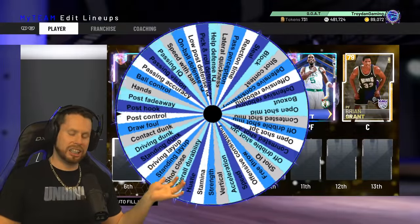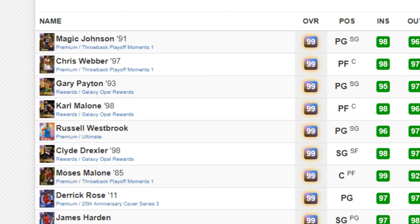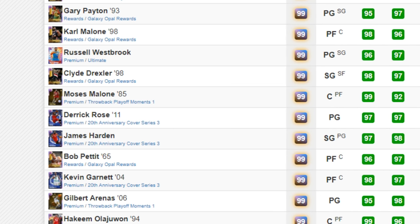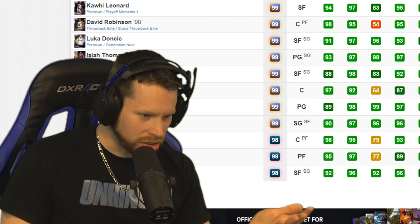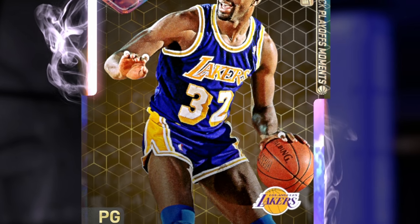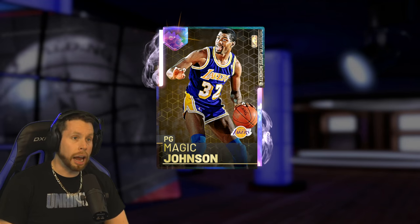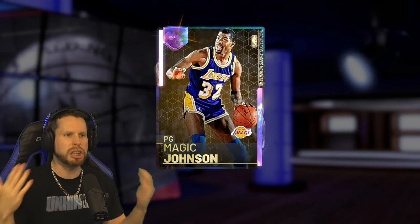We spin the attribute and get open shot mid — 98 open shot mid. I'm seeing stars already. We have Magic Johnson, Chris Webber, Karl Malone, Westbrook. We already have KG. There were so many choices, but the man I had to select is a throwback playoff moment Galaxy Opal — Magic Johnson. I have a love-hate relationship with him. Magic may or may not have influenced Lonzo being traded, but I guess he also brought him in.